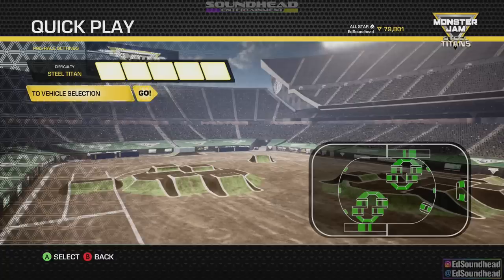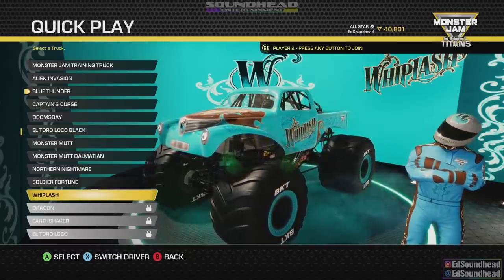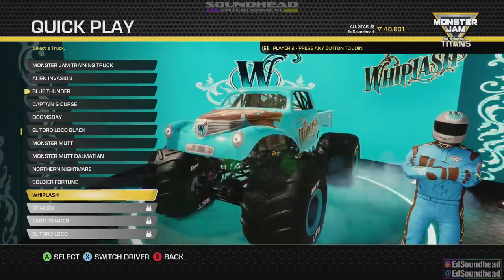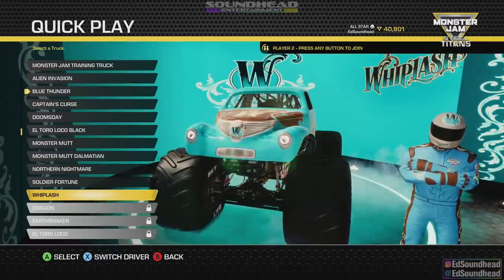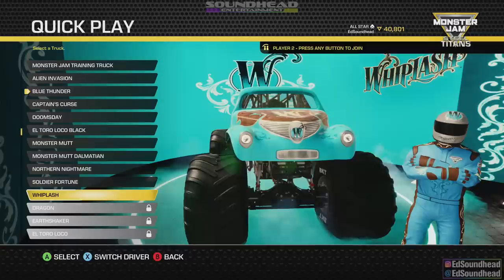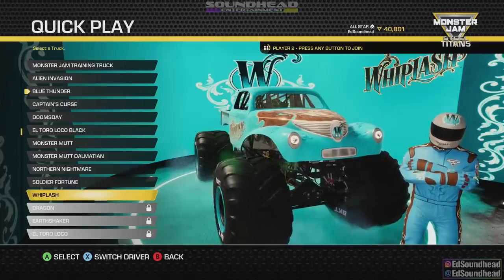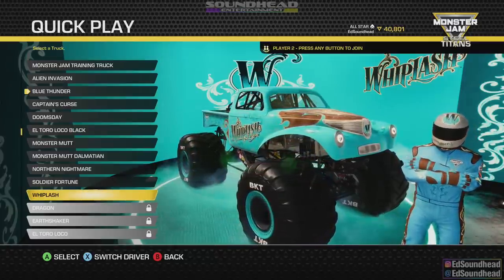The two-minute clock will be in place, which is kind of nice that it's built into this game. We've got our 10 trucks lined up — just pretend the Monster Jam training truck is not there. These 10 trucks that you see unlocked are what we're going to use today, and in the future I'll have the rest of the trucks unlocked. It's kind of the undercard of monster trucks with a couple of fan favorites in there too. We're going to start with Whiplash for our first run of the day.